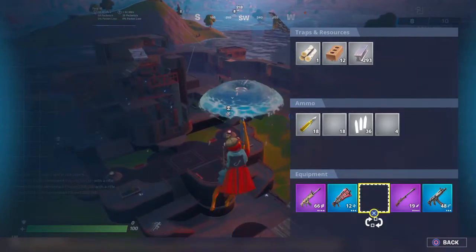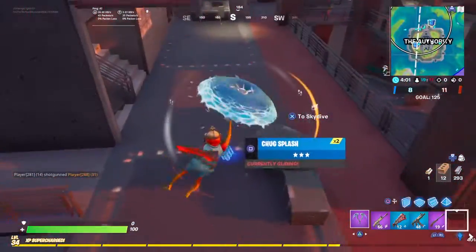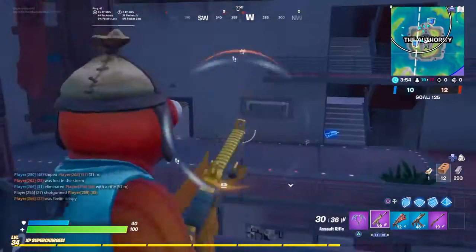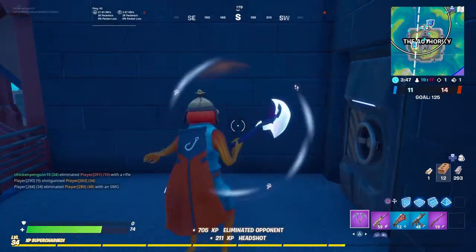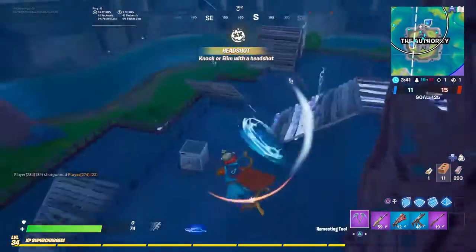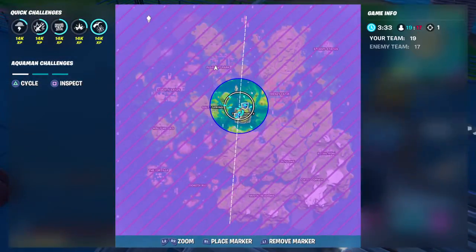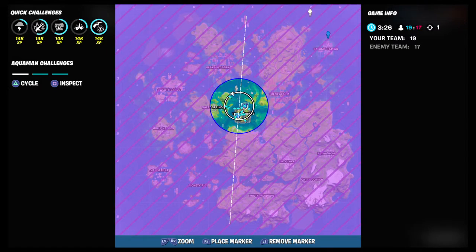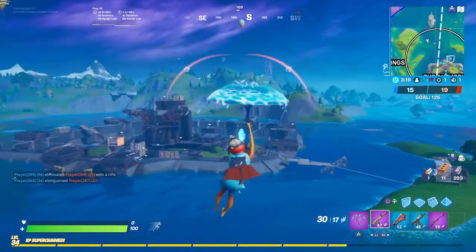I'm going to tell you some secrets about the new season. In some spaces there are wands, and there are chests with arms and legs all over the map. The ones I've found are one over here, one over there, and one on a boat that comes around. The boat is here for this match — it moves around every match.